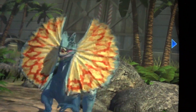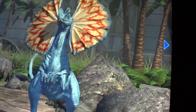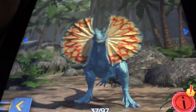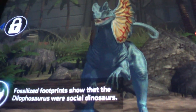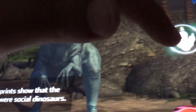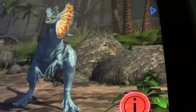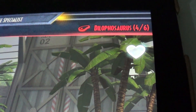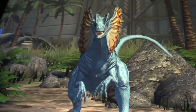Dilophosaurus — I like the colors of the frown. This one is 4 out of 6. It's not good because it's not closing its frown. Look at the sharp teeth. I wish they closed this frown. Fossil footprints show that the dinosaur was social. She has very teeth with smaller ones in front. Oh, there we go — it closed its frown. It doesn't really do it that much. You can still see the frown.